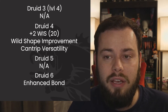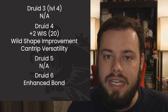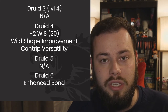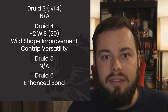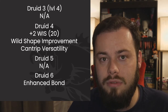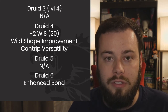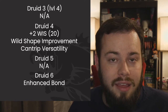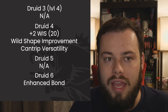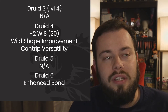At Druid 6 we get Enhanced Bond. This lets us cast spells from our spirit's space — so we can fire off Firebolt or other spells from wherever our dog is positioned. We also get an extra d8 added to all fire spells and healing spells as long as our spirit is out. Keep in mind this only affects one damage roll per spell, not every roll — for example, Scorching Ray's d8 applies to one ray, not all three.